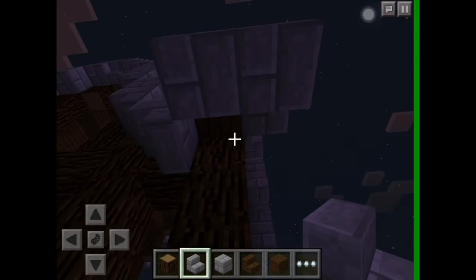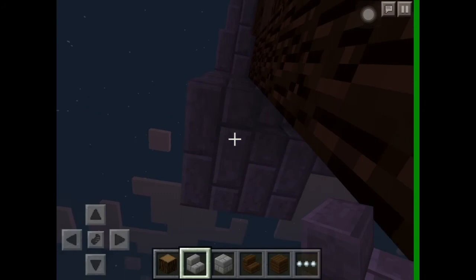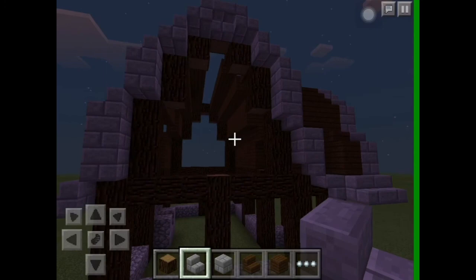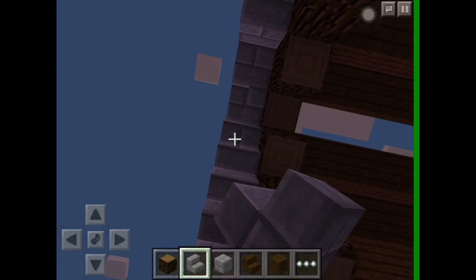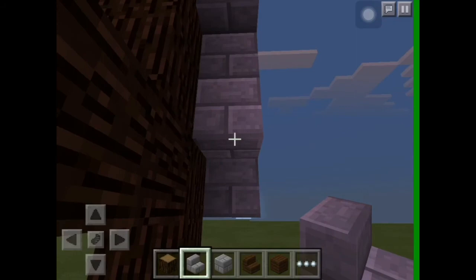Facing the other way, put the upside-down stairs — make sure you're on the top half of the block, otherwise it'll produce a normal stair instead of an upside-down one. Do this on all the trim; it gives that smoothed guttering effect and means it has a nice quality finish.